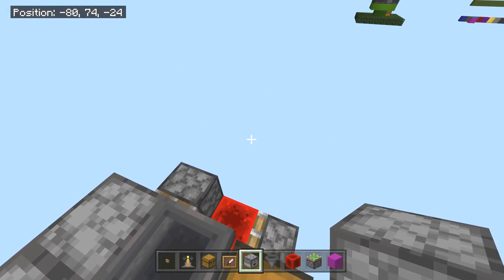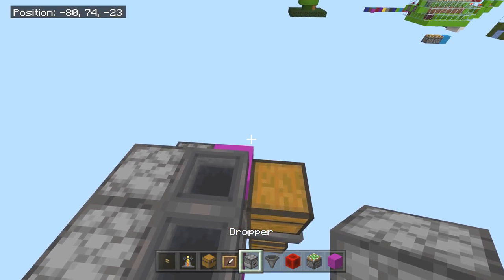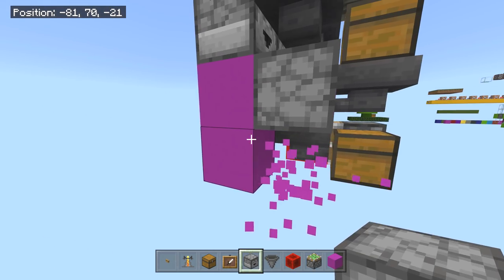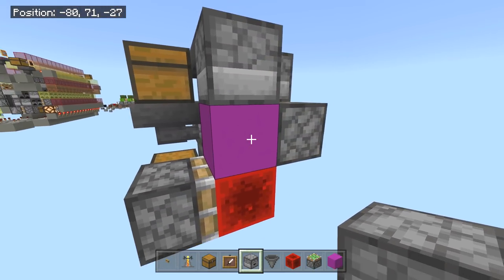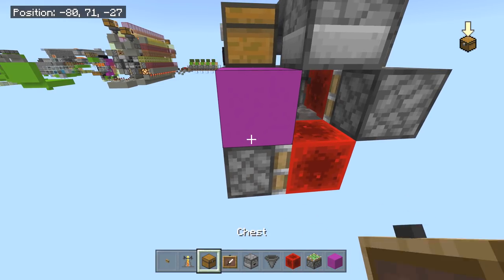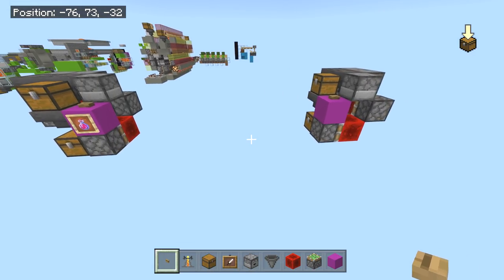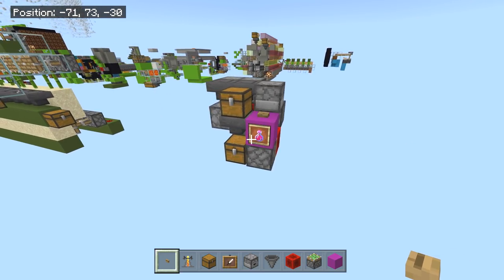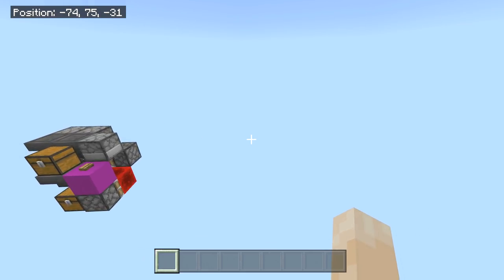Another dropper facing up on this side, and on the other side we want a dropper facing this way — use a placeholder block to help place it. Get rid of the placeholder blocks once done. You'll need access to your brewing stand, so put a solid block here and place your wooden button on it.